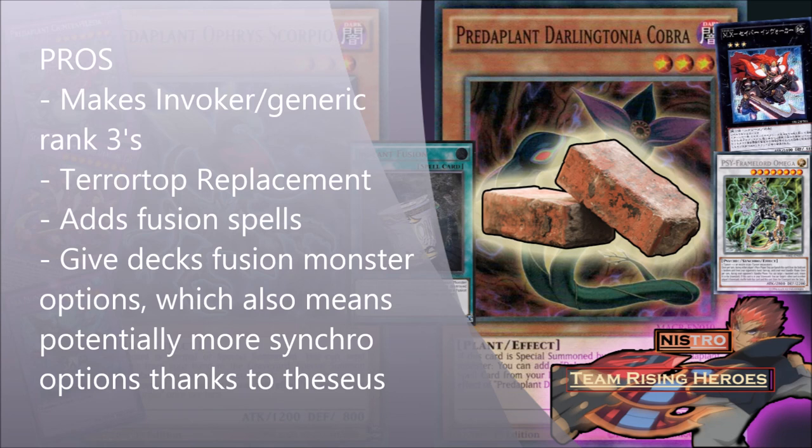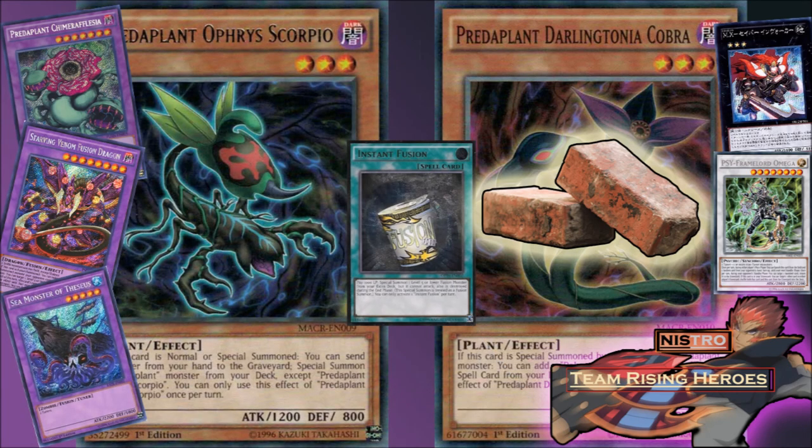That's really all I have to say about it. I honestly think that it's worth playing. People still run Brilliant Fusion even though it had that bricking option every once in a while where you would draw the singular Gemini you play with Brilliant Fusion and all of a sudden have two dead cards in hand — people still run it anyway, because the pros outweigh the cons so much that you just don't mind. This was Nistro here talking about the PredaPlant combo. Tell me what you guys think — do you think the PredaPlant combo is good, bad, or are you going to try it out? Let me know in the comments. Nistro out.